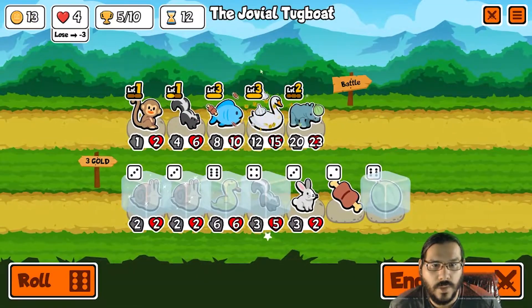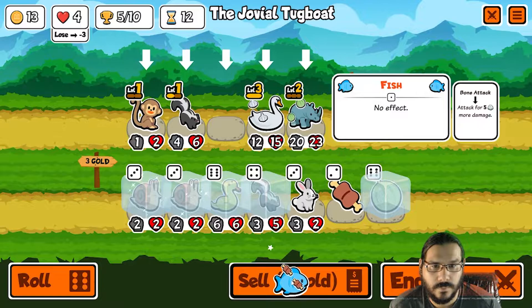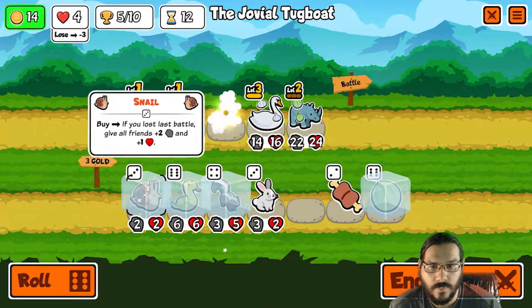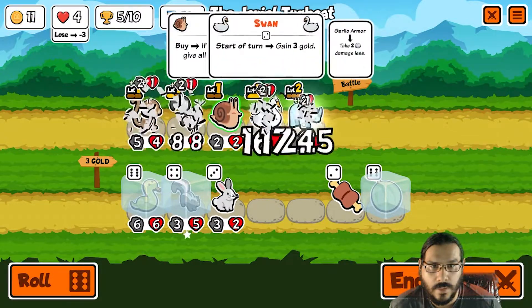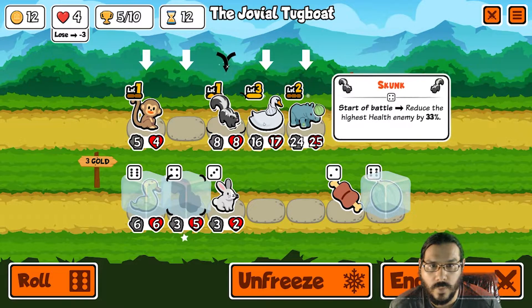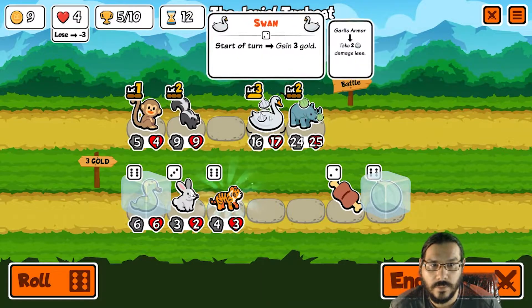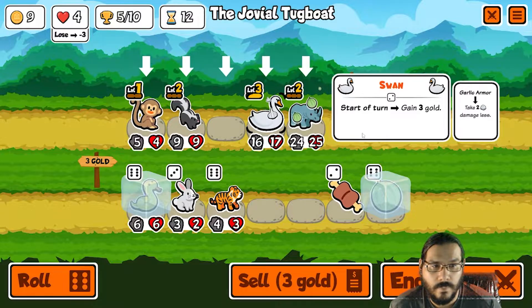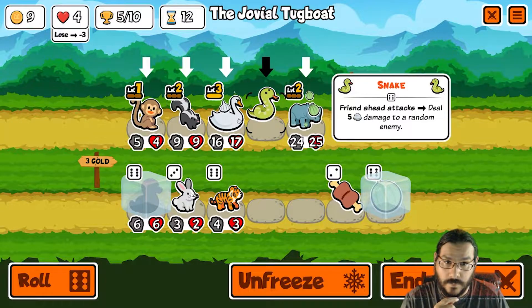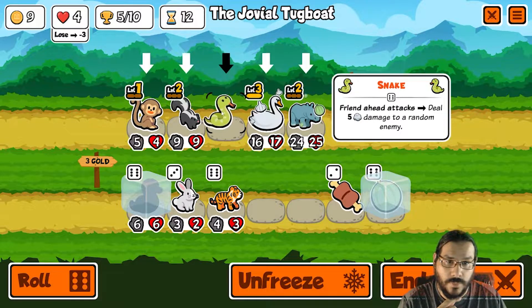Okay, so now here we go. We sell the fish. We buy you. We sell you. We buy you. We sell you. We buy skunk. We buy skunk. Tiger — tiger is not going to help me here. We could reroll and see if we get bison here real quick. That would be for swan. We do this — we'll put snake here for now. Buy the melon armor. Now we'll reroll three times.